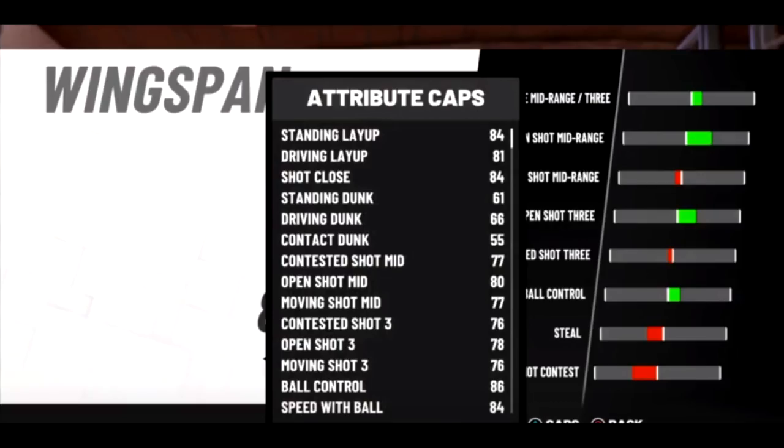Jumping straight into the video because this is going to be a long video - basically revealing all the builds in the game and their attribute caps. Not just attributes but attribute caps - how your stats would be when you're actually 99. I'm going to start off with the two most used dribbling builds going around in the community, which is the Play Sharp and the Shot Maker.